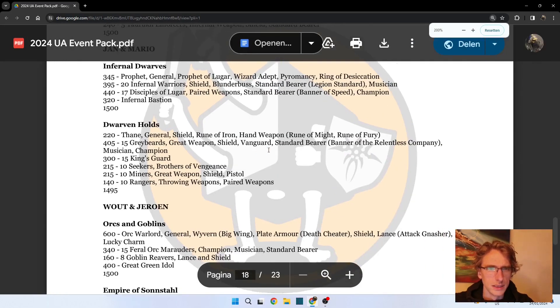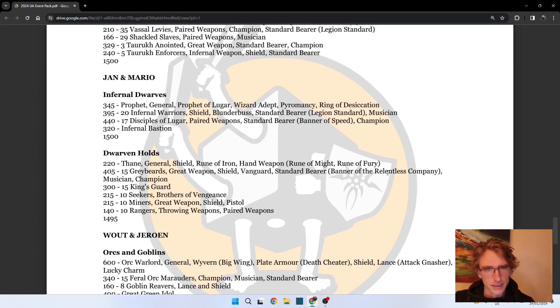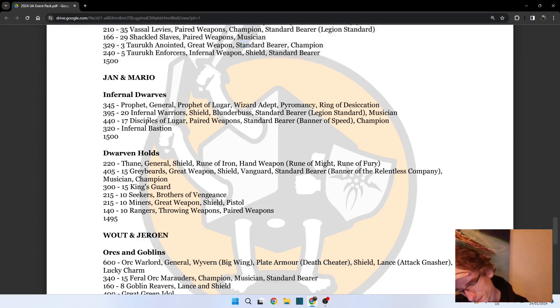Now we have Jan and Mario - they have Infernal Dwarves again and Dwarven Holds. This Infernal Dwarf list is a bit different. In warbands you are supposed to have three units minimum, and this is a bit of a cheeky variant because the Infernal Bastion is a different unit but will deploy in the Infernal Warriors. I think that should just be allowed.